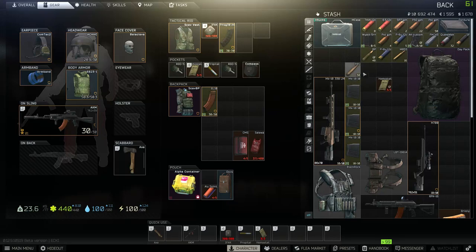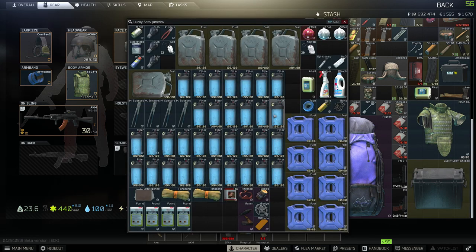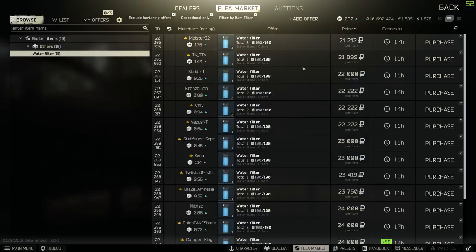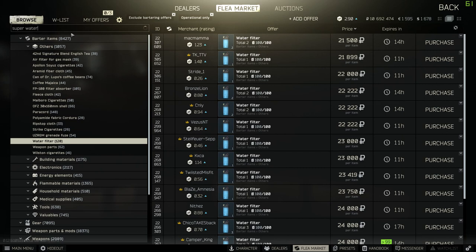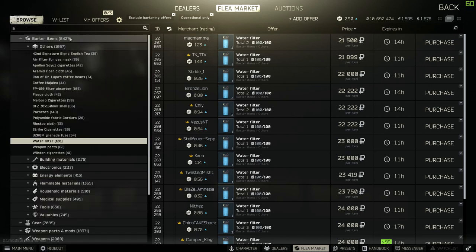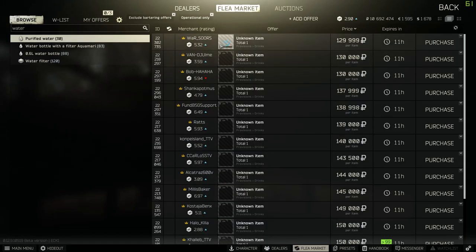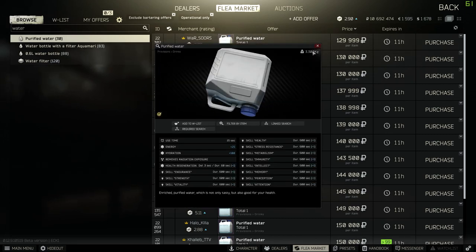Today I'll be teaching you how to make a bunch of money — it's not going to be instant. First-time scavenger monkeys: buy a bunch of water filters. They are 20k on the flea right now, insanely cheap. Super water, which you can make with a water filter, is around 120k — you're making a ton of money per water filter you get.